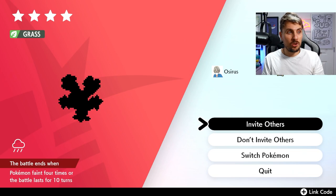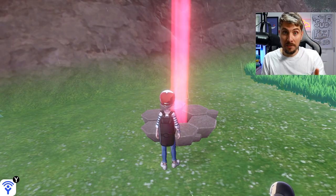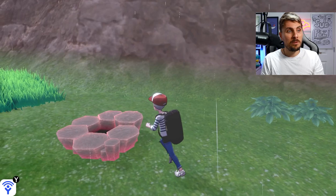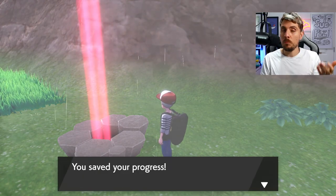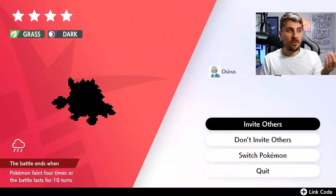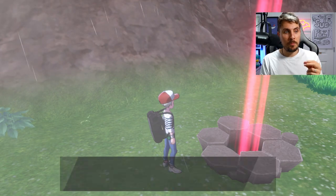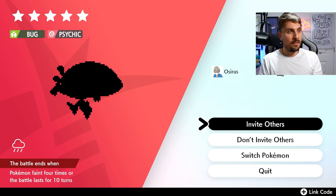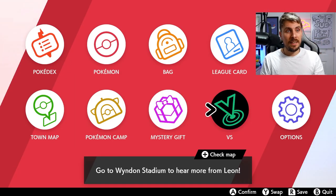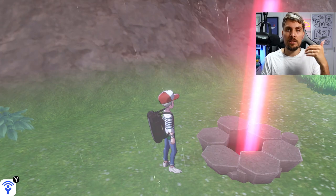Once the wishing piece is dropped, the beam has to be red — it cannot be a purple beam for the max raid event dens. If a normal regular Pokemon spawns in this den then you know it's not an event beam, so you would need to try another den. Since there's one right next door, you can drop another wishing piece and try again. Once you've got a red beam spawned, check it — and there we go, we've got the event den. Looks like a Gigantamax Orbeetle. At this point you can save your game to make sure that if anything goes wrong, you can come back to this point and start again.